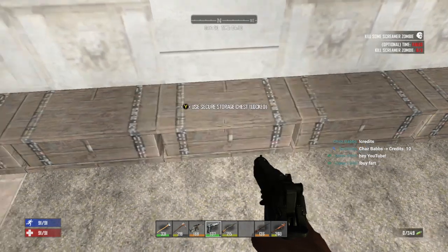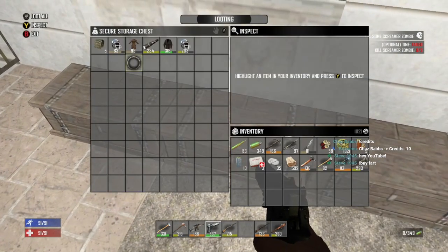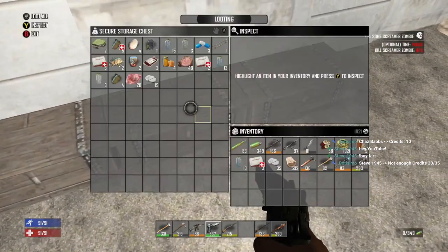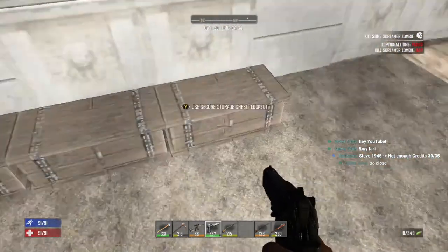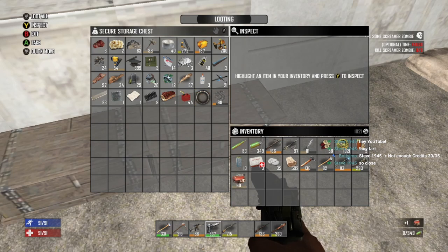Here's all the parts I have left. Here's all my stuff to sell at the trader. Here's all my miscellaneous. Now I'd like to make the cement mixer if I can. Let's see what I need to make the cement mixer.